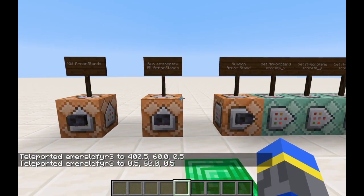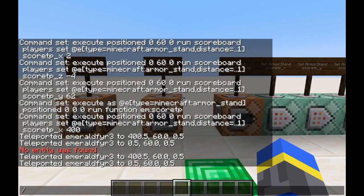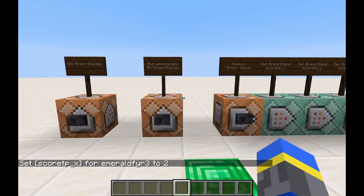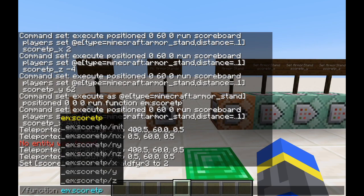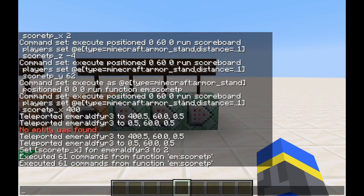It also works with players. So if I set my own score TP — scoreboard players set @s score_tpx to 2, I have it shown up here — then whenever I run function em_score_tp, it's going to teleport me two blocks in the x direction.